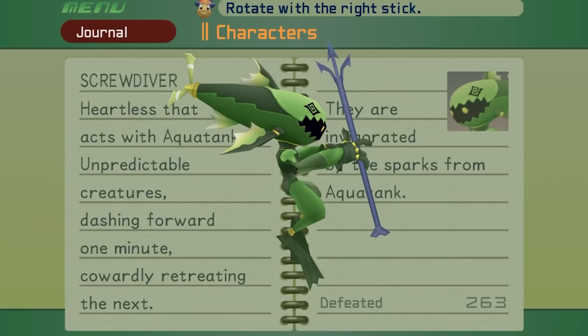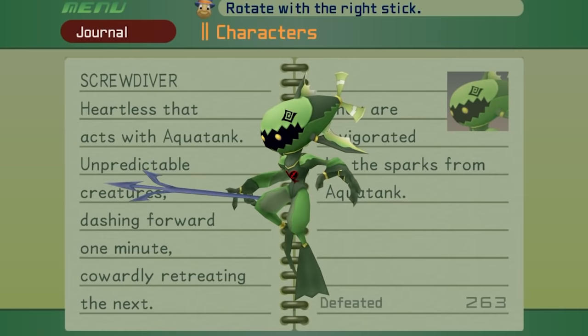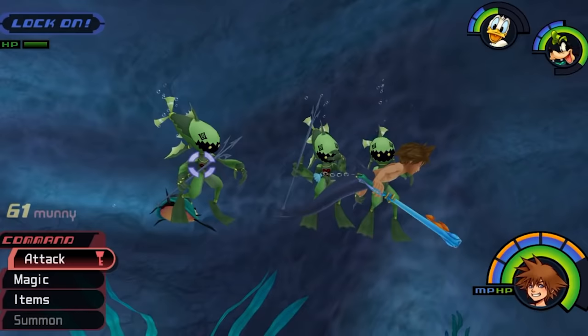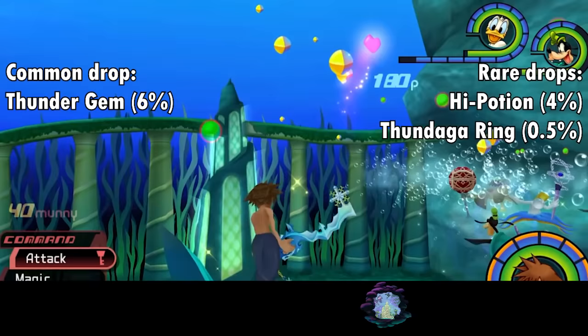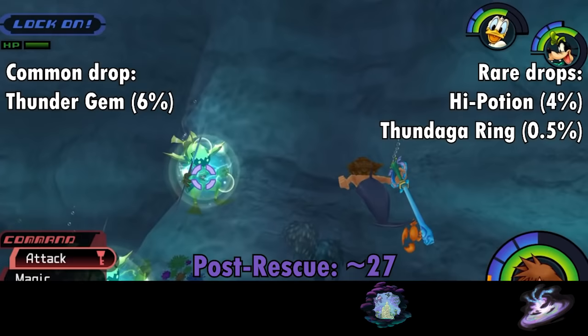Screwdivers are little deep-sea diving enthusiasts with fish heads and pointy tridents. They'll swipe at you with their weapon and dash around trying to skewer you. They're also immune to Thunder Spells, shaking them off entirely and clearly getting a perverted thrill out of it. Fittingly, they drop the Thunder Gem item at a 4% chance per kill. Screwdivers are always most common in the Undersea Gorge, with about 9 in the pre-rescue and 11 in the post-rescue.